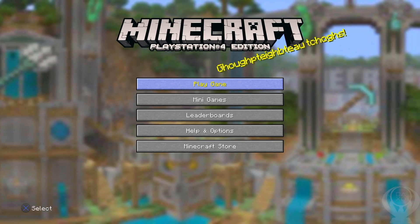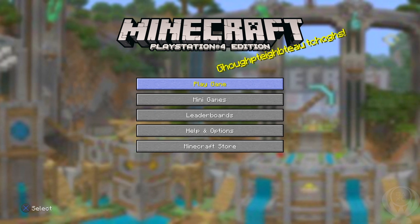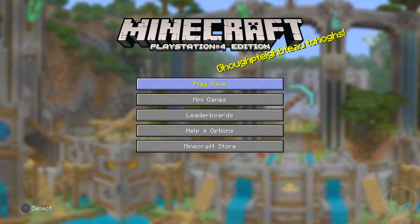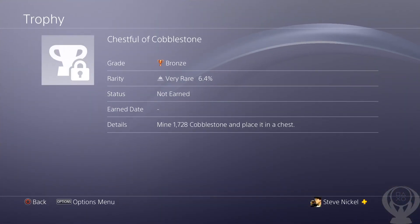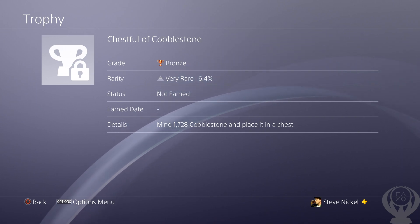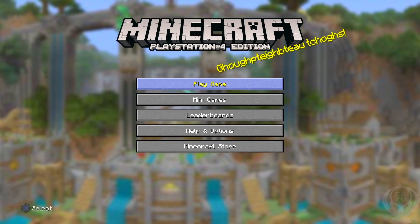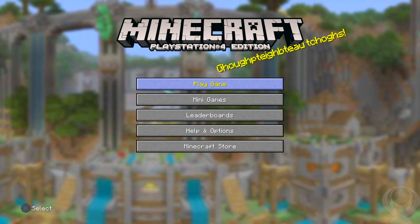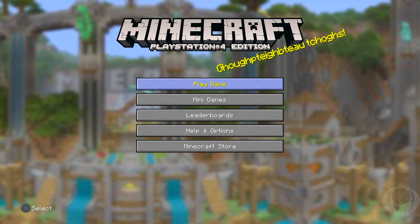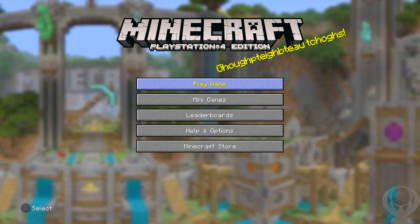What is going on guys, Snickle here, and today I have another platinum trophy video for you guys. Today I'm going to be getting the platinum trophy in Minecraft on the PlayStation 4. The last trophy I have to get is Chest Full of Cobblestone, which is to mine 1,728 cobblestone and place it in a chest — that's a full inventory of cobblestone. It's not too bad, takes around a half hour to get. This is my second stack of Minecraft. It was really nice to go back and play and get this platinum, but anyway, let's get right into this video.